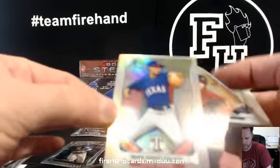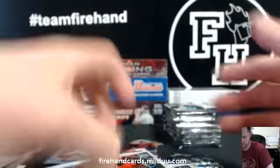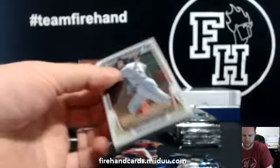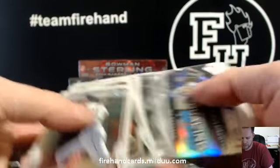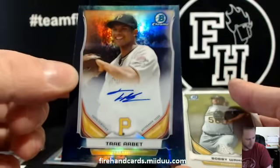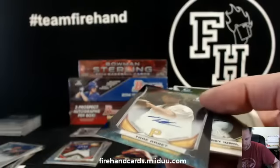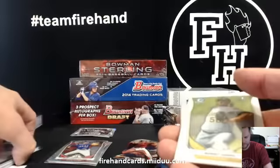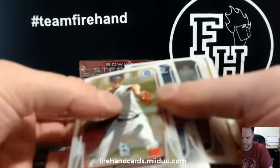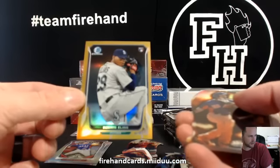Refractor Isaiah Kiner-Falefa — Rangers. And Archie Bradley Fire die cut for the D-backs. Next autograph, numbered out of 99 — Trey Arbit Bubble Refractor Auto for the Pirates and Mr. Willenreich. Another gold — Rowanis Elias for the Mariners, Rookie Refractor for Norland.